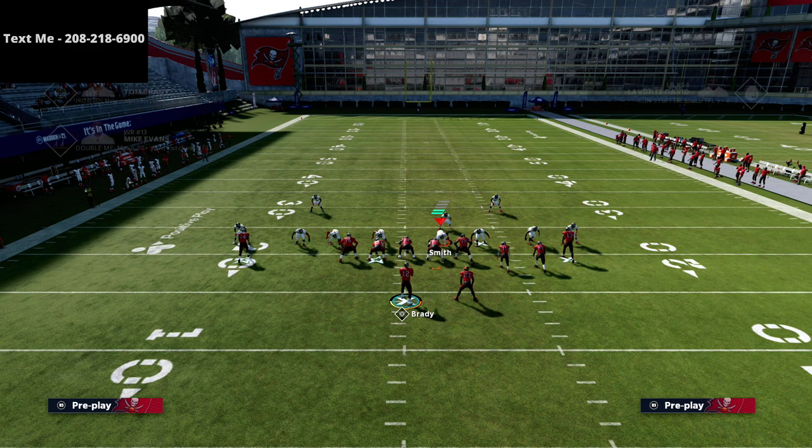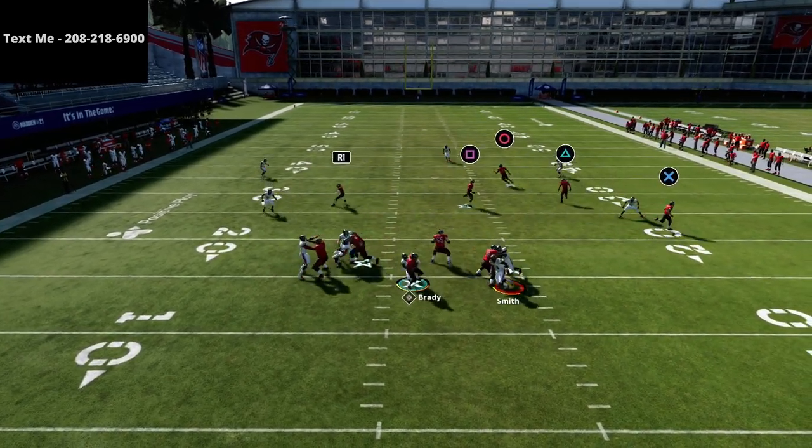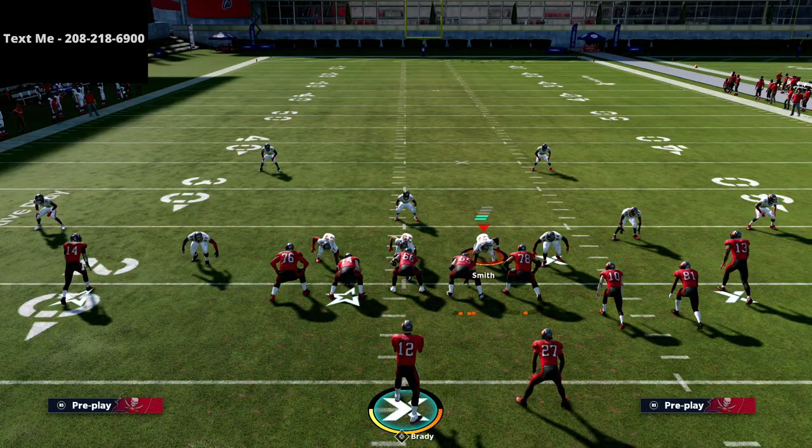Their user is going to start right here. If they want to instantly jet out to the flat, the question is can they do that and get the pressure? You see they can't - I instantly jetted out and the pressure doesn't come in. A simple pass protection adjustment: we're going to slide to the side the defensive tackle is on, and then ID the linebacker on the right side. You'll see this is now allowing the user to come through, which means it's going to be really hard for them to stop some of our quick game.